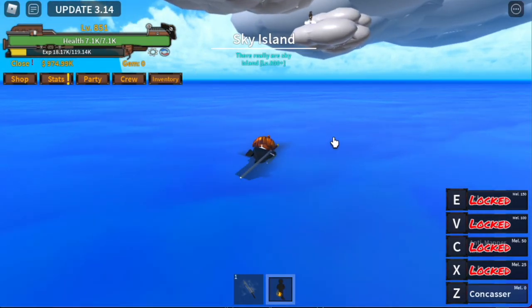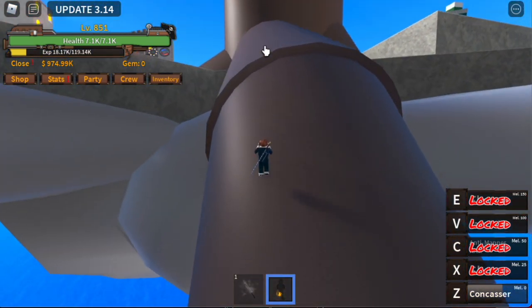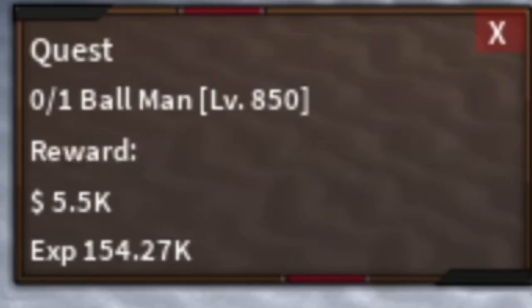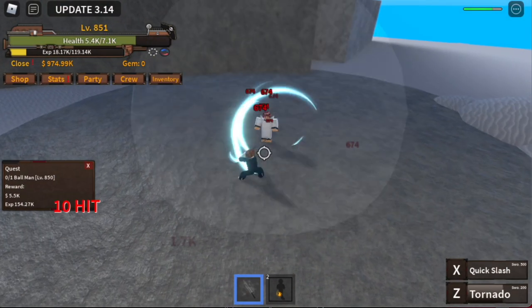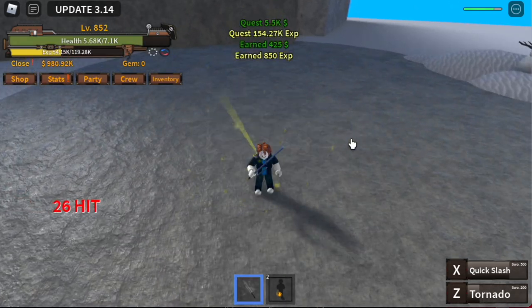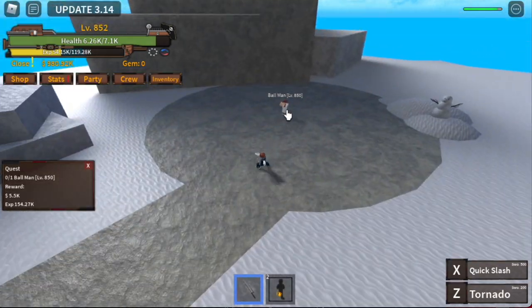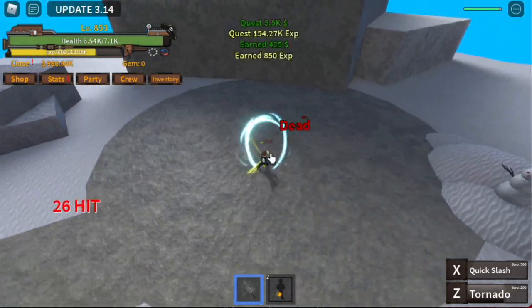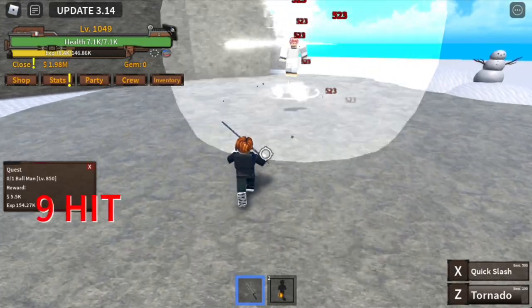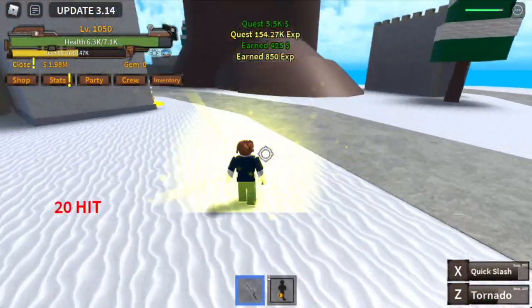After that, you can now go to the sky islands. Go a step higher because we're gonna skip the sky bandits. We're gonna start with the ball man at 850. Leveling up here is really fast. Same with the sharp man — after getting the quest, he's already there. Make sure your skills are on cooldown. The goal here is to reach level 1050.